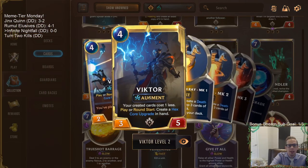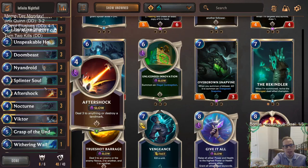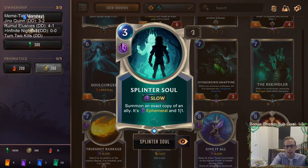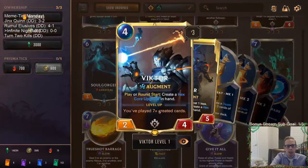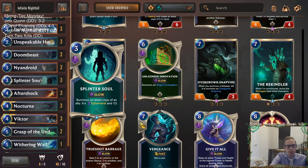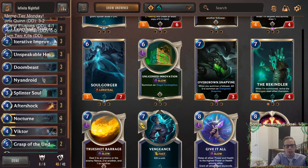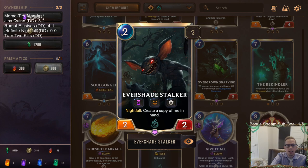The way to do that is with the help of Victor, because when you have a leveled-up Victor, your created cards cost one less. So instead of costing two, Evershade Stalker costs one. We need to make it cost zero, so we really need two Victors in play. We use Splinter Soul to summon an exact copy of the leveled-up Victor, so all created cards cost two less.